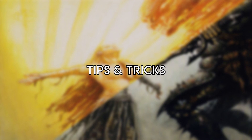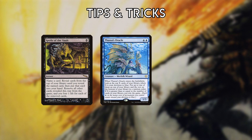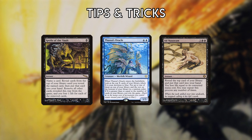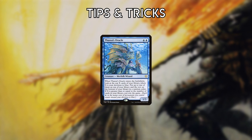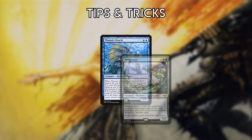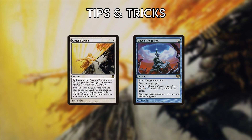Tips and Tricks: In general, don't exile your library before casting Oracle. Cast Oracle first and then, if it resolves, cast Spoils or Ad Nauseam in response to its trigger. As long as you have zero cards in your library, Oracle will win the game even if it's killed in response to its trigger. Oracle's win-the-game trigger can be disrupted by effects that put cards back in your library, notably Endurance. Angel's Grace prevents you from losing due to Pact of Negation's trigger — in this way, you can use Pact even if you don't have the mana to pay for it.